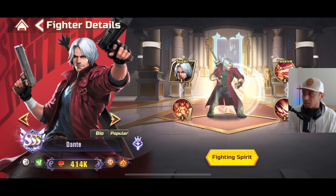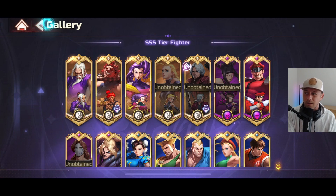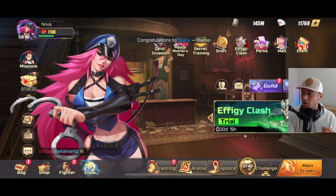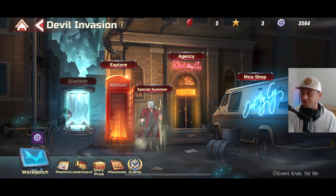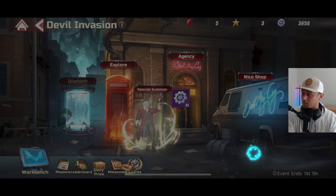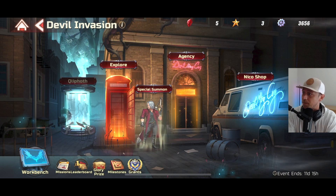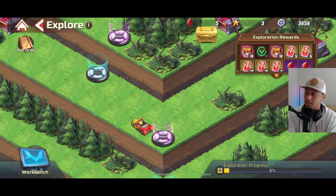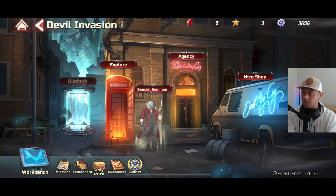So it's just a weird situation right now. I'm not really sure what's going on with this game, but I'm really just hoping that they start to bring out some normal faction fighters. As part of the event, we have the Devil Invasion, and in the Explore tab you're going to see something that's a little bit reminiscent of what they did with the previous Akuma launch.